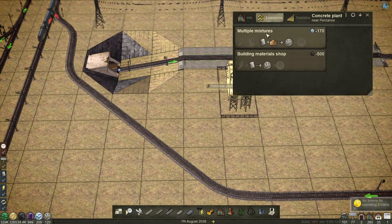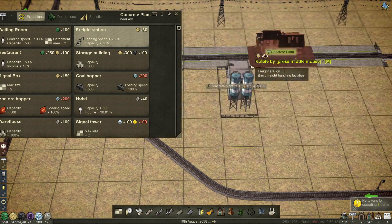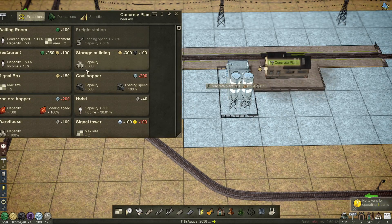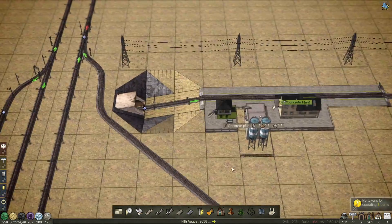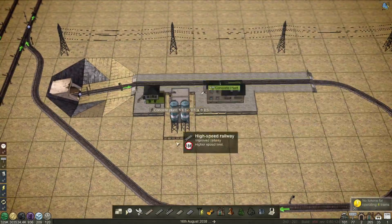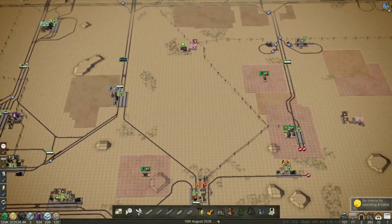We also need to get sand down here. Can we do our extensions? Yes - freight station, we can do that. Pop that in, pop the signal box in - we may not use it but it's always good to have it. I realise that I've not actually allowed just two trains in here at once, but that's okay, we'll survive.